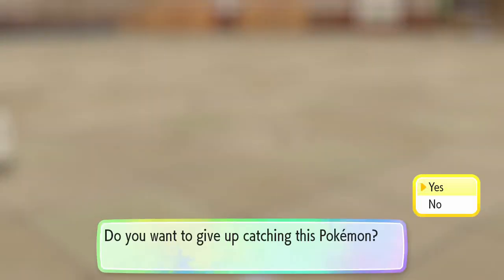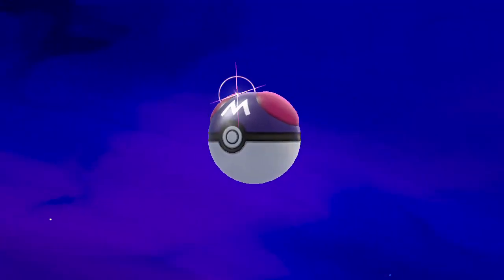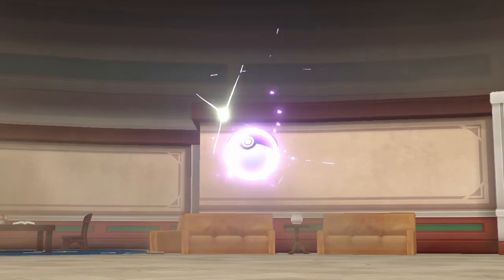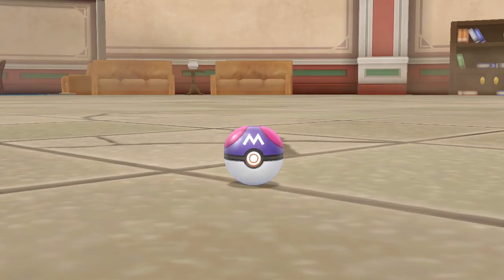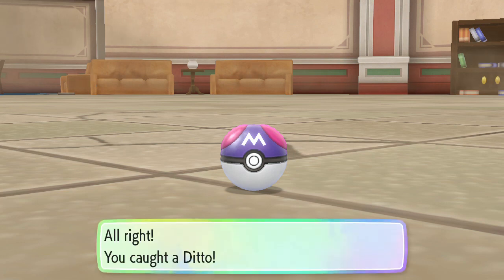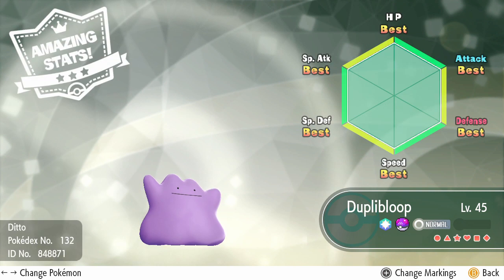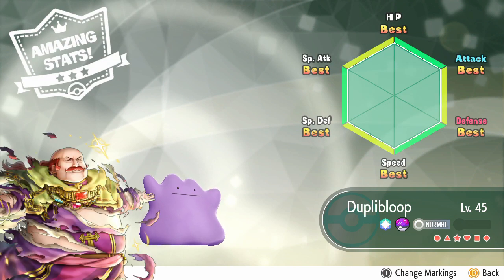Once the magic perfect ditto appears, all that's left is to catch it. If you have the Master Ball and are worried about it running, now's the time to use it. And voila — just check its stats and marvel at its beauty. FLAWLESS! THIS IS TRUE BEAUTY!